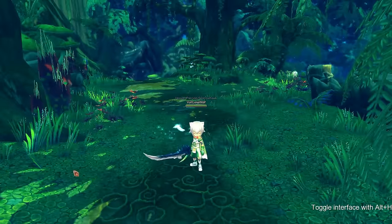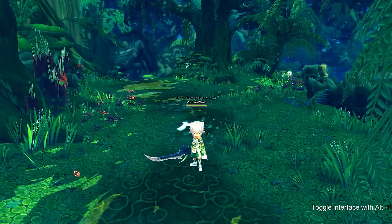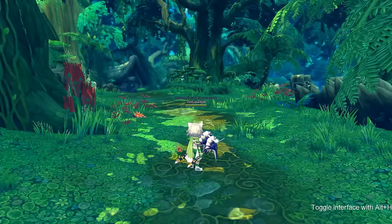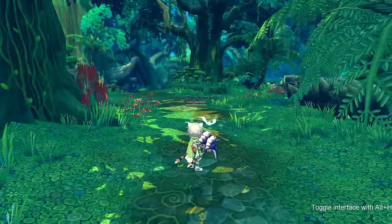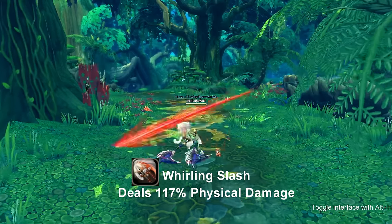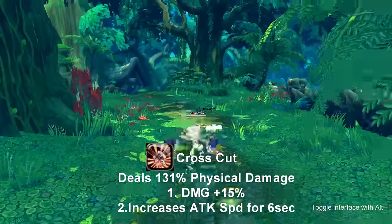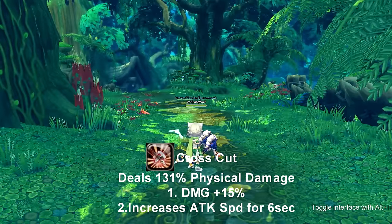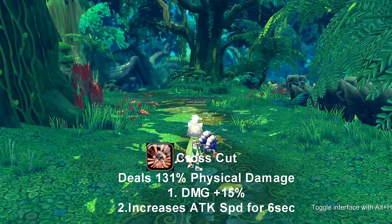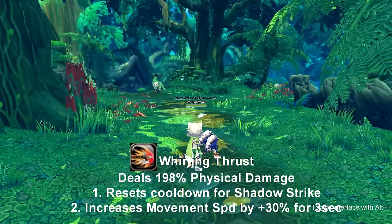Now we're heading over to the Halberd. The Katana is great for DPS and the Halberd is more ranged damage. The Halberd string combo is 1, 2, 3. The first attack is called Whirling Slash — Whirling Slash does hit twice and has no buffs or debuffs. The next one is Crosscut — Crosscut also hits twice, gives a damage buff of 15%, and increases your attack speed for 6 seconds. The final basic is called Whirling Thrust — Whirling Thrust resets the cooldown for Shadow Strike and gives you increased movement speed by 30%.